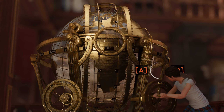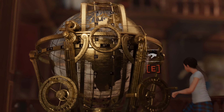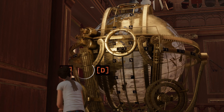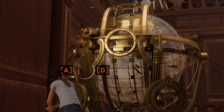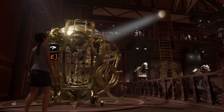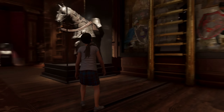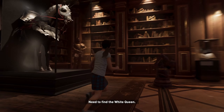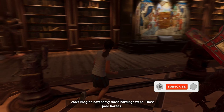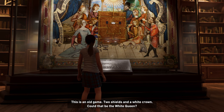30 North and 90 East — and that should be the solution, that's what it said on the picture. It did something — 'Unlock her love's release.' It worked! Okay cool, awesome — now we have to do something else. I bet the poor thing could hardly see out of that. It looks like a chess game — I think. This is an old game: two shields and a white crown — could that be the white queen?